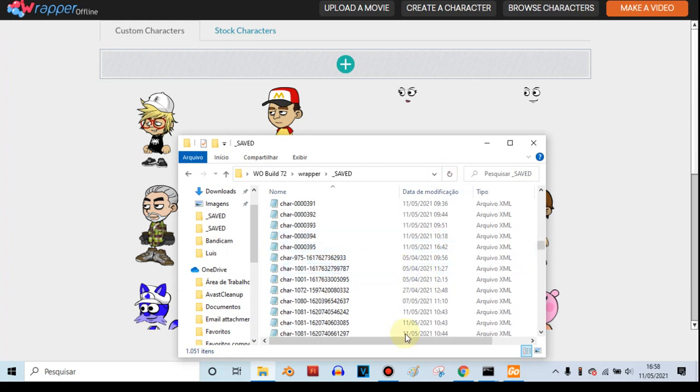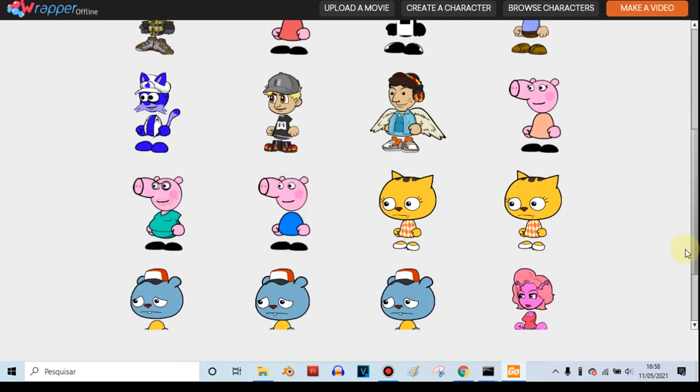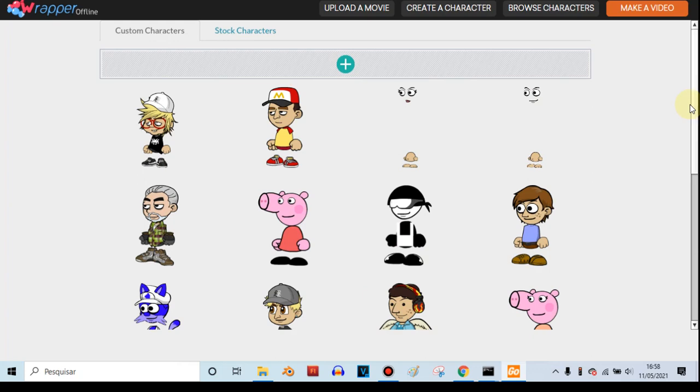Go to the character XML you want to edit — which is the Lil Peeps one, of course. Make sure the XML you selected is the correct one, the one you want to fix. Remember, it's Lil Peeps, not Comedy World or anything. For this character, it's C395.